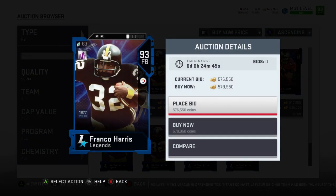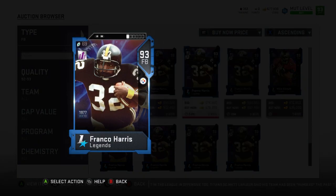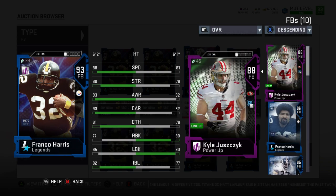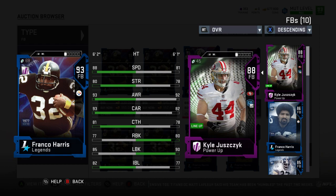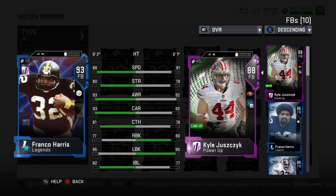Franco Harris's price is dropping slowly. I read it wrong — I thought he could get 90 run block but I was sadly mistaken. But powered up he'll have 89 speed, which is really really fast. That would allow me to put him at a tight end spot and actually utilize him running routes, because 89 speed is no joke. And every once in a while maybe sneaking in a fullback dive.